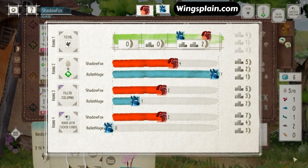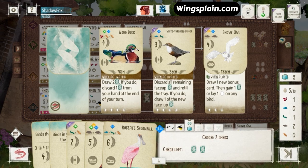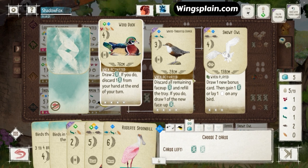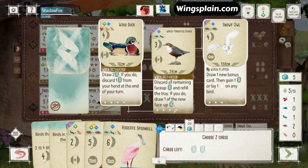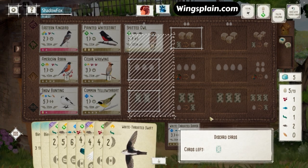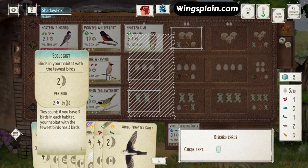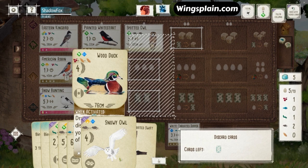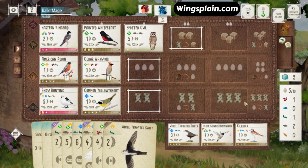Pat out the grasslands more. Came in second there. A Wood Duck pops up — we've got to deny that, I think. Snowy Owl is looking pretty good and we even have the two Rats for it. Good bonus card bird, good grassland bird. Probably ditch the Wood Duck here. And Killdeer pops up — kind of late in the game for Killdeer.